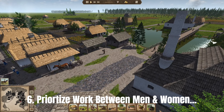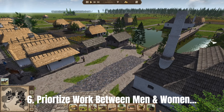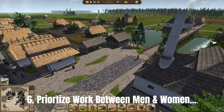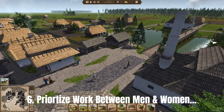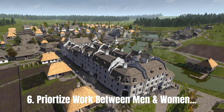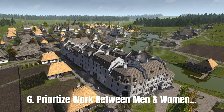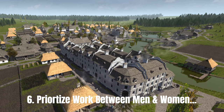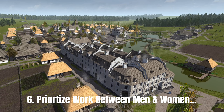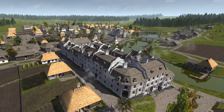Make sure that for jobs where both men and women can work, you tick the box to allow women at those specific buildings — for example the thatchery and the market stalls. Then assign men to places like the forestry or the brickworks, because when your labour force is low you want to utilise every villager in an appointed role.